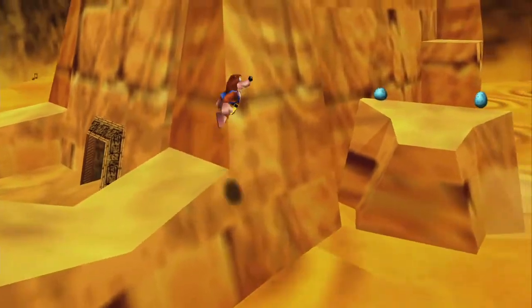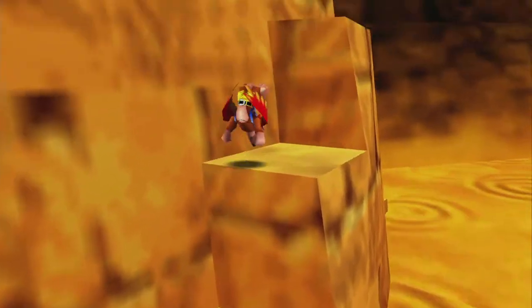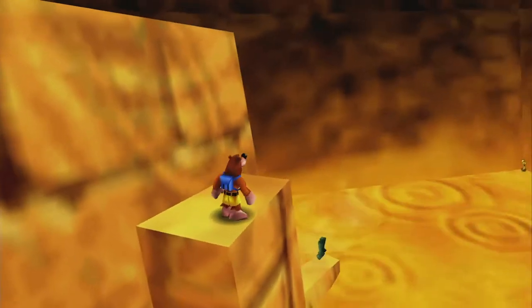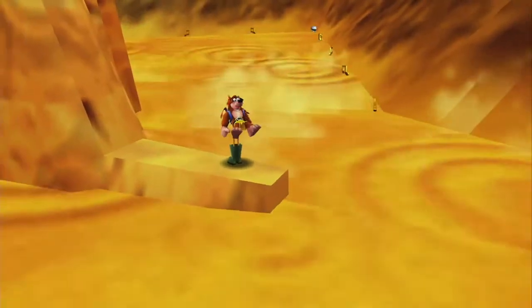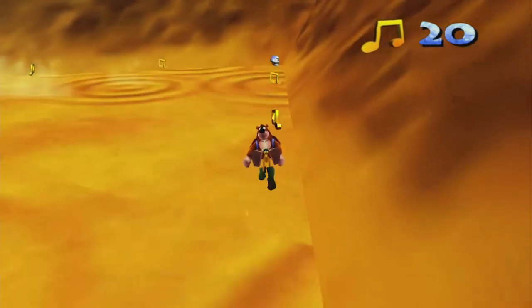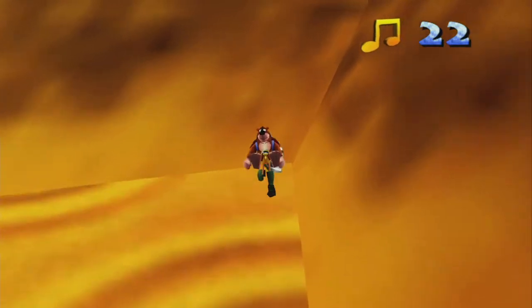We're going to climb back over the sphinx, but instead of going all the way up, we're going to jump to those galoshes and use them to get these notes and a mumbo token. You can get that extra life over there if you want, but you can't do all of them in one trip. So if you get the extra life back there, you'll have to come back and get the galoshes again.